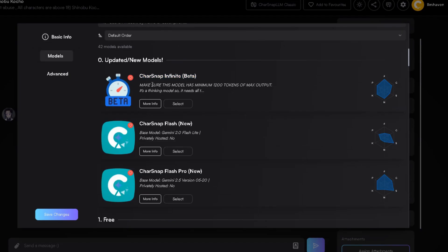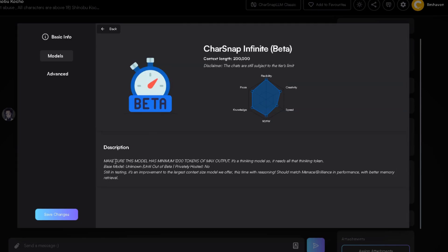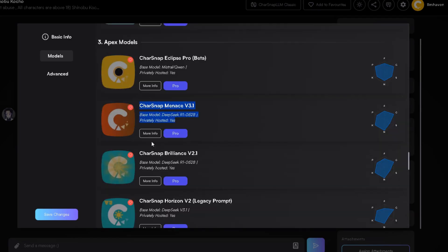Charsnap hasn't officially named the exact base model, but from my testing and the performance, I'm almost certain it's a variant of DeepSeek R1-0528. The reasoning capabilities and response quality are just too similar. And here's the kicker: Charsnap claims it even has better memory retrieval than their premium Menace and Brilliance models, which by the way are both DeepSeek R1 variants and typically paid models. So yeah, this model is a big deal.